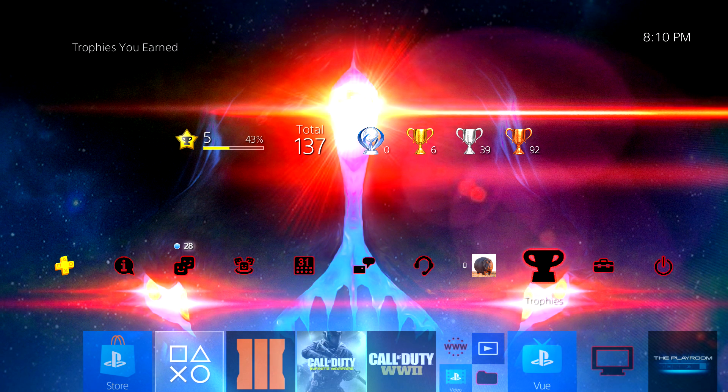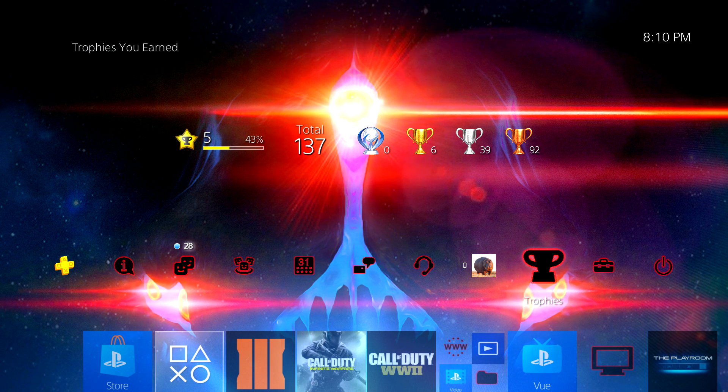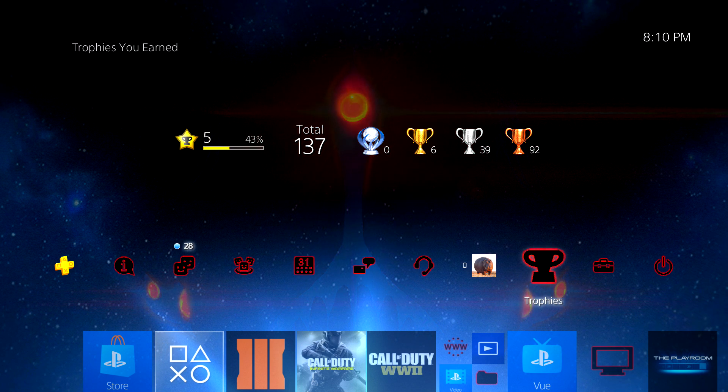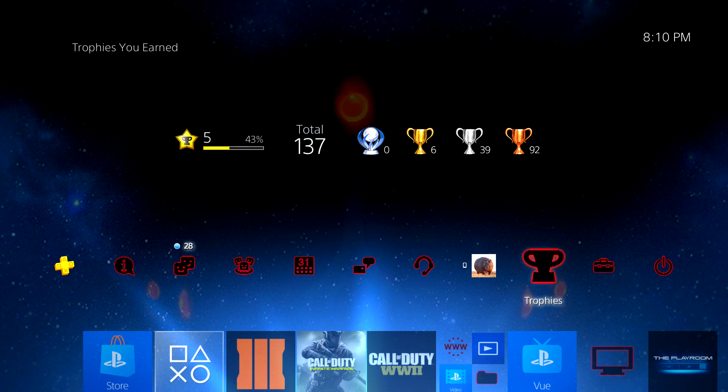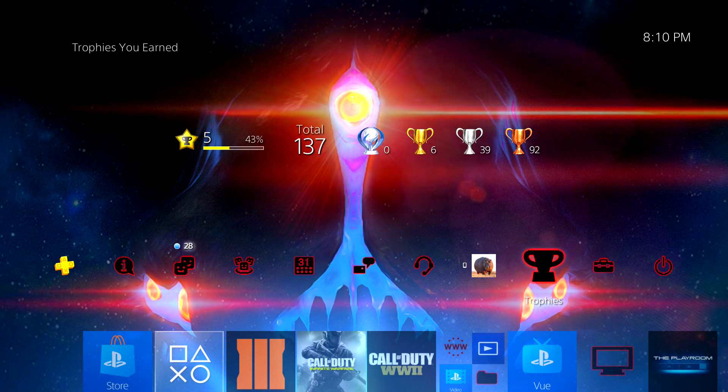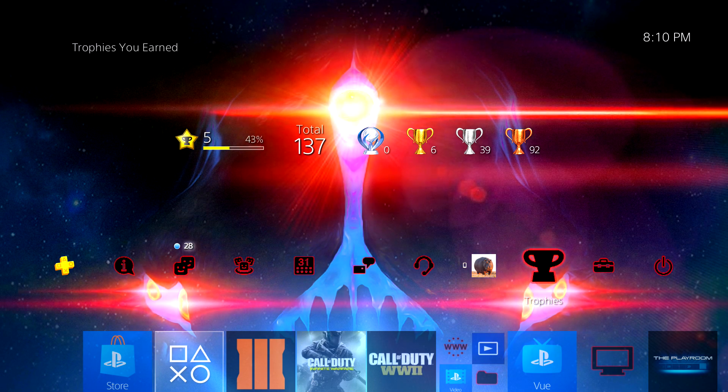But this is mainly for Zombies players specifically, since this is a Zombies channel. So for example, if you've done an easter egg and you haven't gotten your trophy, this video is going to show you how to sync your trophies to try and recover that trophy — just in case it actually did sync but just didn't pop up for you, or it registered but didn't sync to PSN.